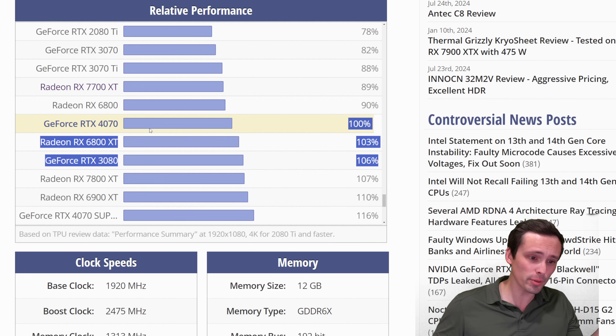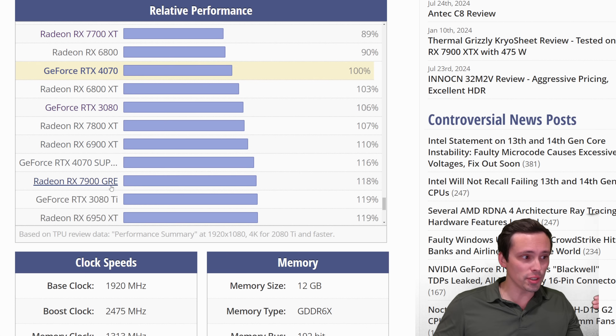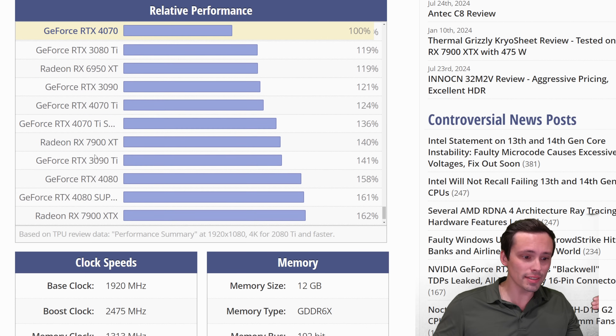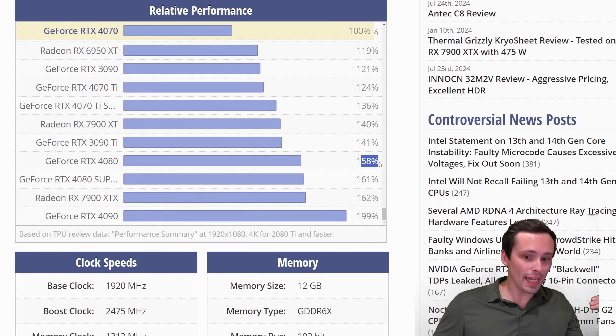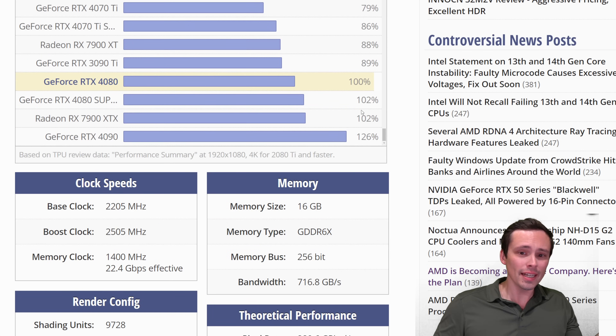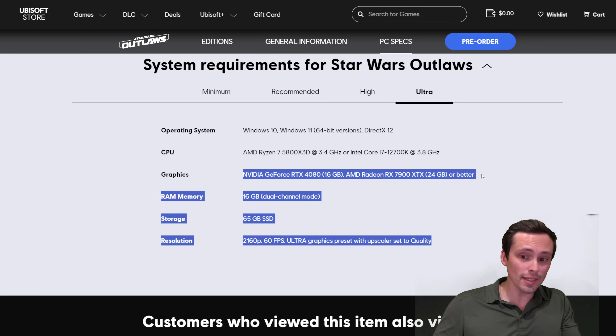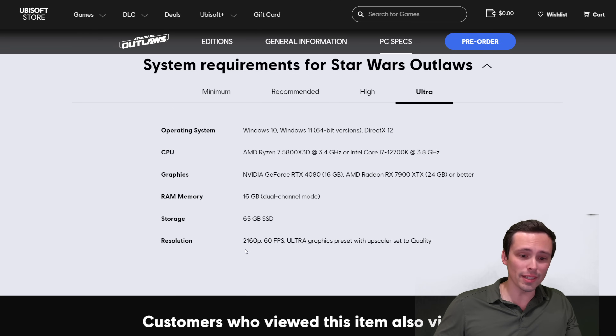Looking at the relative performance chart, moving from the RTX 4070 up to the RTX 4080 is roughly a 58% performance bump, and the 7900 XTX comes in at about 62% faster than the 4070. The XTX is generally a few percent faster in non-ray tracing performance, so these are paired up fairly well. But we're talking extremely expensive high-end parts here — that's what it takes to play one of the latest AAA graphically demanding games on a 4K screen with quality-level upscaling.